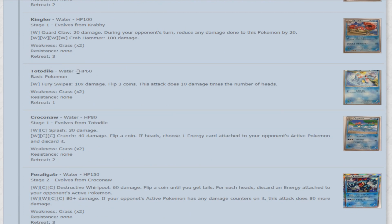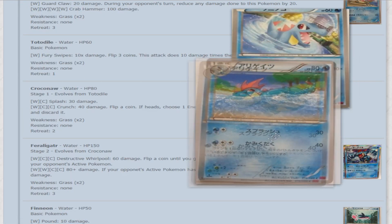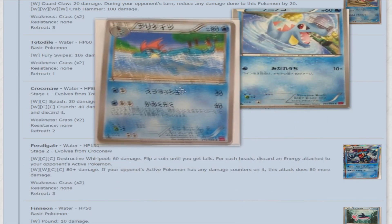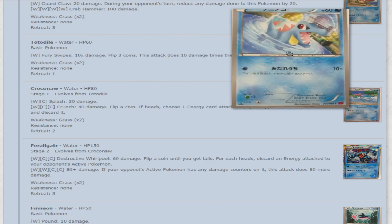Next is Totodile — water Pokemon obviously, 60 HP basic. For one water energy, Fury Swipes — you flip three coins and does 10 damage times the number of heads. Then Croconaw — 80 HP. For water and colorless, it does Splash for 30 damage, and for water and two colorless, Crunch does 40 damage. Flip a coin; if heads, choose one energy card attached to your opponent's active Pokemon and discard it.